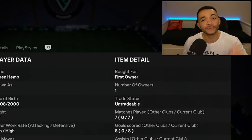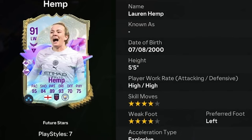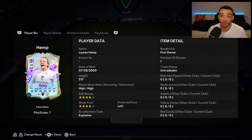Is she worth 500k? Welcome to a player review for the 91-rated Future Stars Lauren Hemp. She's 5 feet 5 inches tall with a short and lean body type, high/high work rates, left-footed with a 4-star weak foot and 4-star skill moves. The SBC is coming in at just over 500,000 coins. By the end of this review, we're going to know if she's worth it or not.